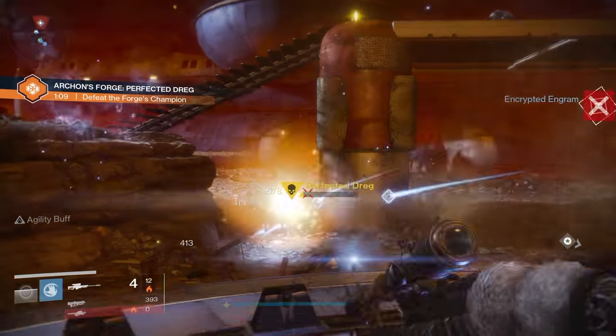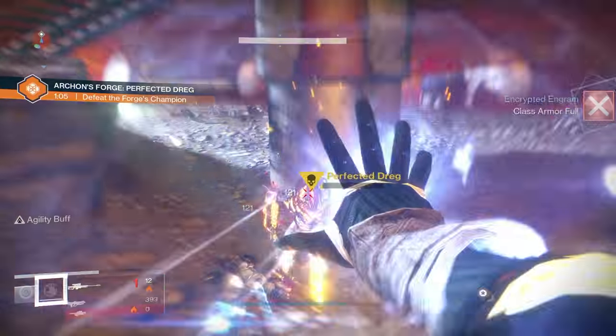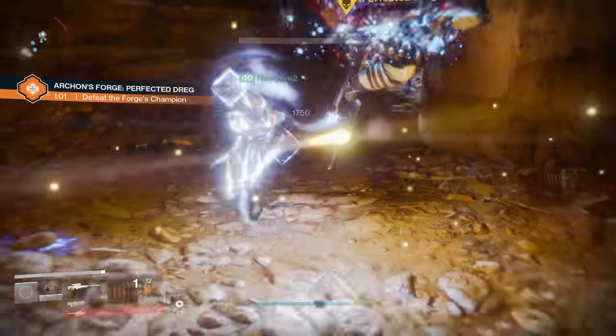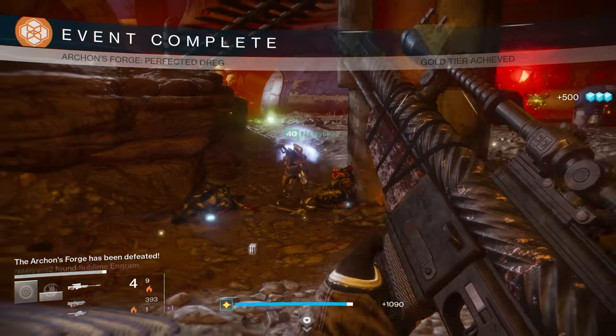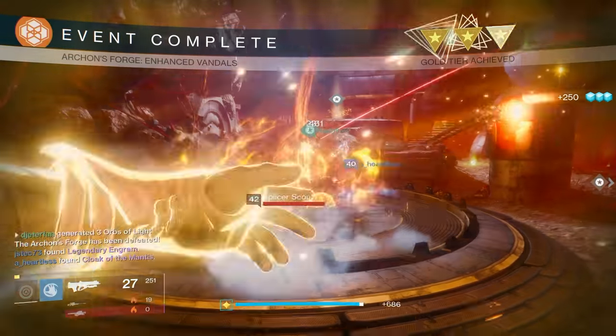Eventually you will even get some perfected keys as well, which drop some incredible loot. At the end of about an hour and a half, we had gotten about four or five armor pieces as well as one weapon, and I got about six or seven legendary engrams. So this method works quite well as an engram farm, and if you ever just need to get some quick gear, this is definitely a great way to do that.